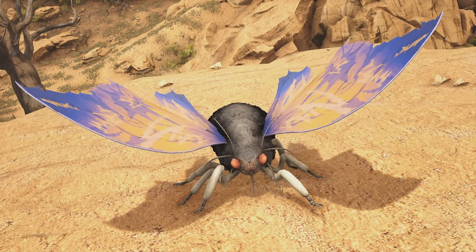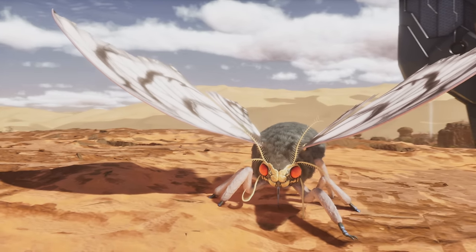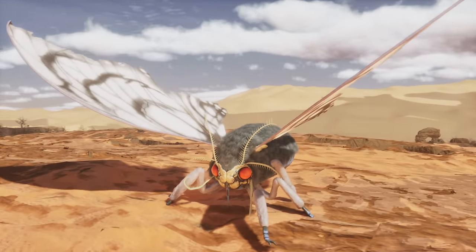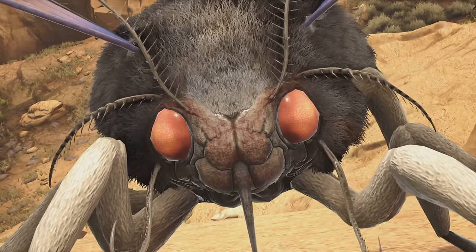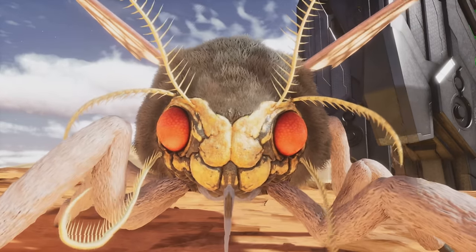And then we have the Lymantria, or the Moth. This one is a little bit noticeable in the fur and the wings as well, but not crazy differences. There's a close-up here so you can see the detail up a little bit more, especially in the fur. It definitely looks a lot more detailed there.